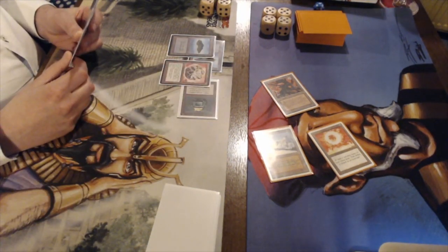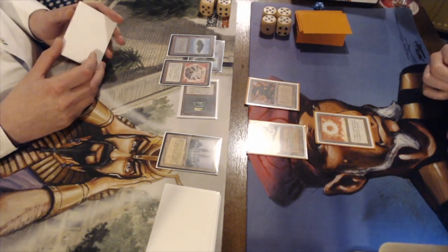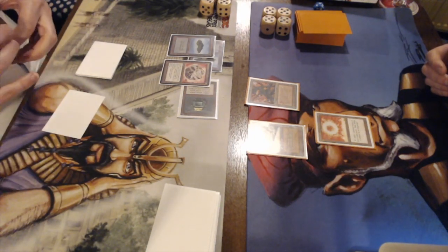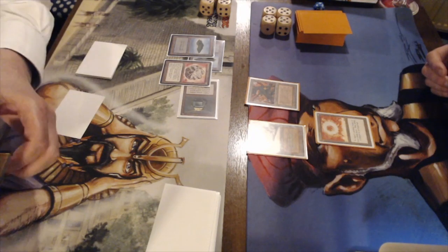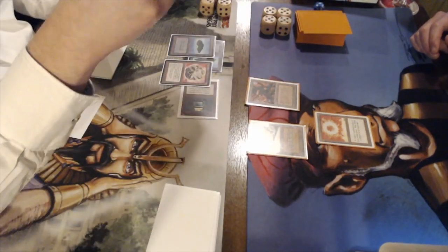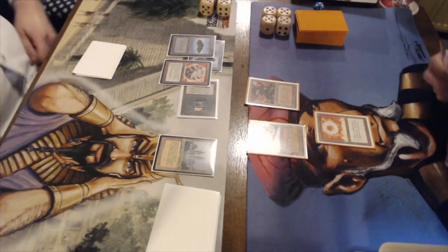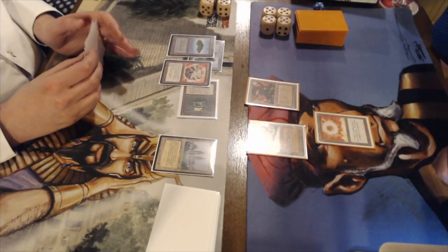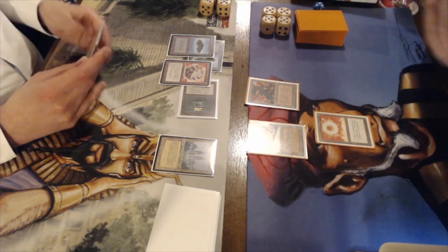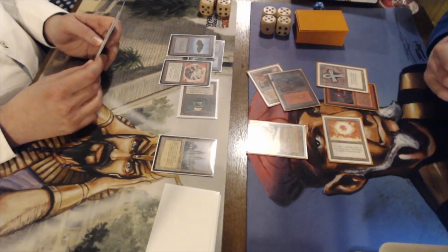Richard doesn't counter the Sol Ring — maybe he doesn't have a counterspell or doesn't think it's important enough. Then something interesting: a Tabernacle. Tabernacle at Pendrell Vale is a legendary land from Legends — all creatures in play have an upkeep cost of one generic mana. That's really nice in combination with Winter Orb, because your opponent won't have many lands available and the little mana he has must be invested in keeping creatures alive. Frank then plays an Atog and an Ankh of Mishra.